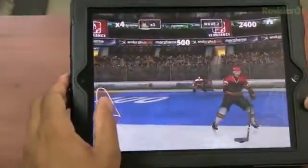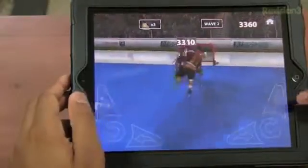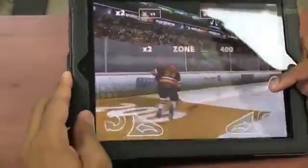On the buttons there, you see it's very easily laid out. What I'm doing right there is a showboat button, and this allows you to gain a lot of points. You try to hold it as long as you can before you actually need to score before the goalie knocks you out.